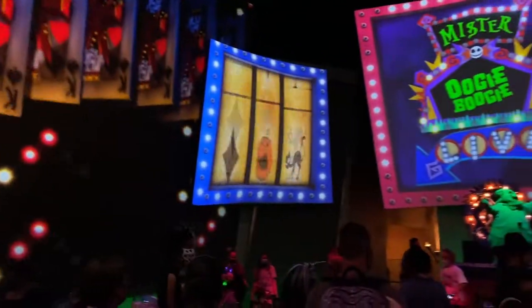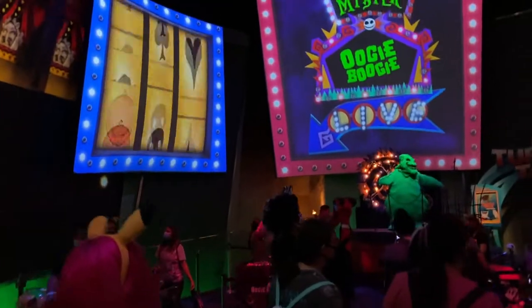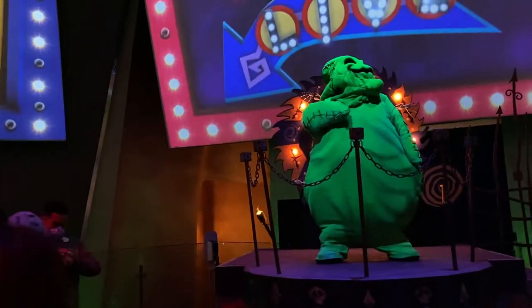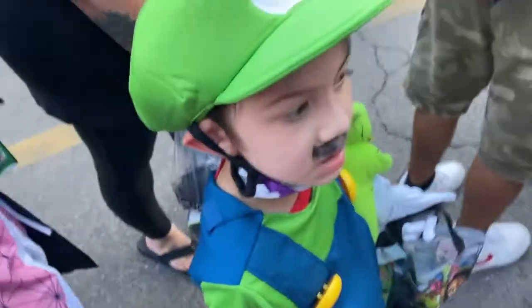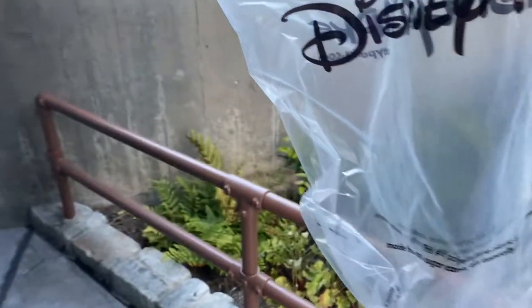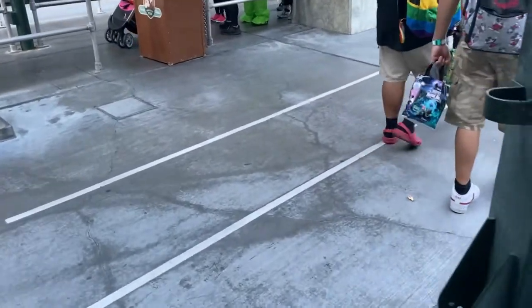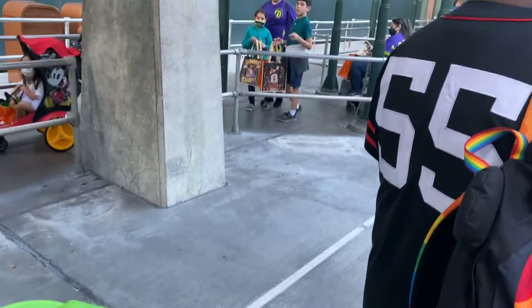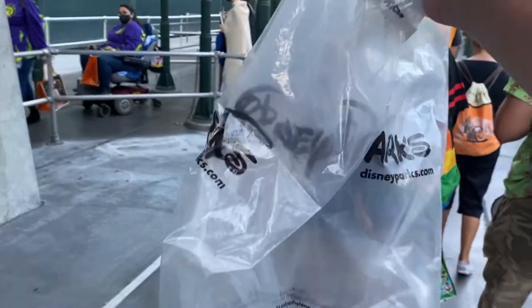It's Oogie Boogie — the man, the myth, the worm guy! We're so glad to be back, this place is amazing. Our first trick-or-treat trail is the Oogie Boogie trail. This is what we got so far — that small bag they give you when you check in. We actually got a big clear bag from one of the shops. From what we've shown you, the check-in bag is not gonna be enough — you'll fill it up so many times. Just bring a pillowcase or get one of these long bags.